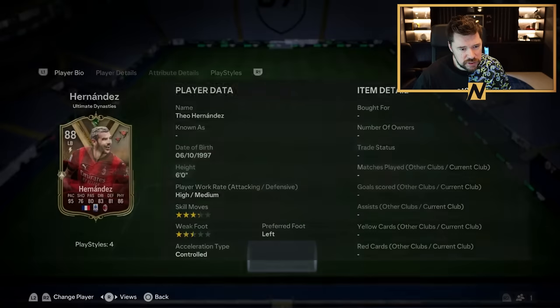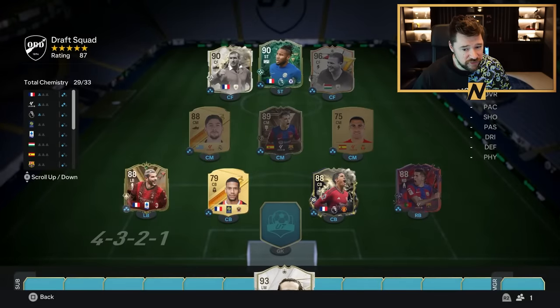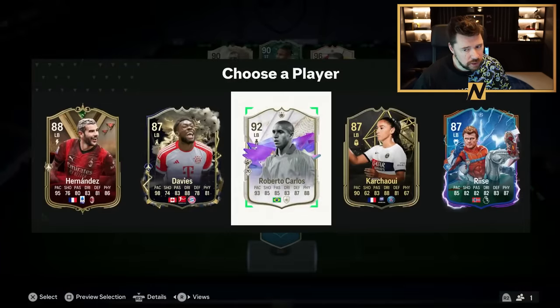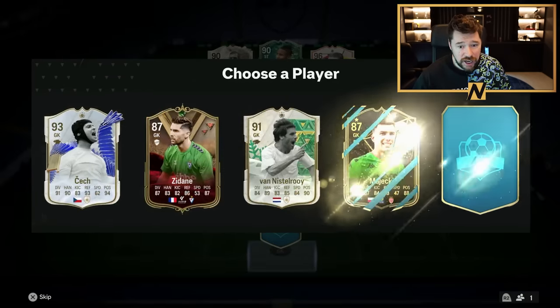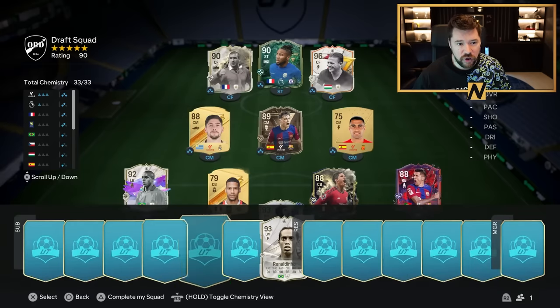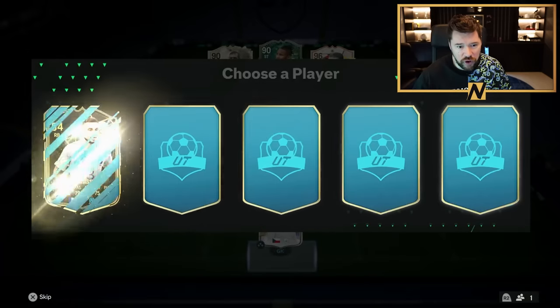What was this card type? The Ultimate Dynasties Hernandez — very good for the chemistry. We've already got a Thunderstruck. Oh, I didn't take the foot birthday icon — I thought I had, but I had not. So that's fine, and there is our Team of the Year icon. Boom. This is a really good team to start with — we only have one duplicate card type so far, we've got full chemistry already.